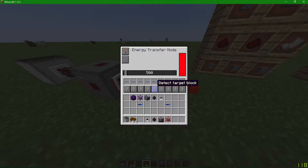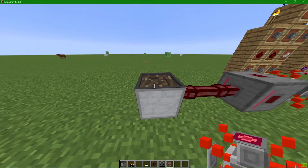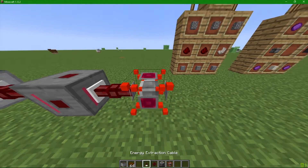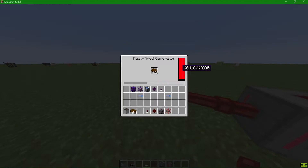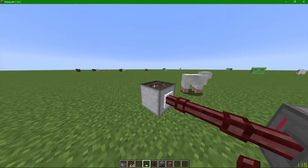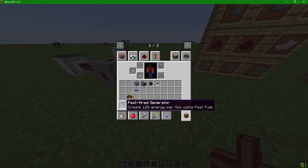Take the energy transfer node and place it around here, then take the extraction cable and extract it right into there. As you can see it changed the extraction rate. We are now giving energy from the generator through the battery to the energy transfer node. Instead of having this battery transferring everything, it's all fired up on peat going through a battery process to the energy transfer node, which will easily allow us to transfer stuff through GPS.